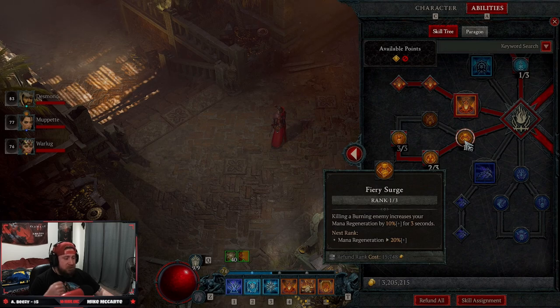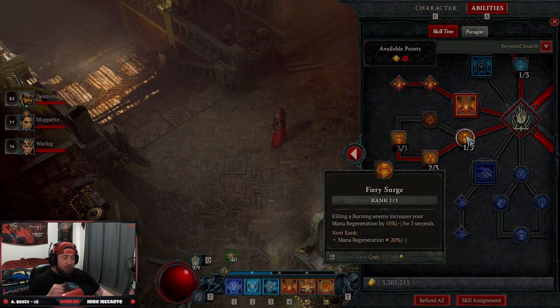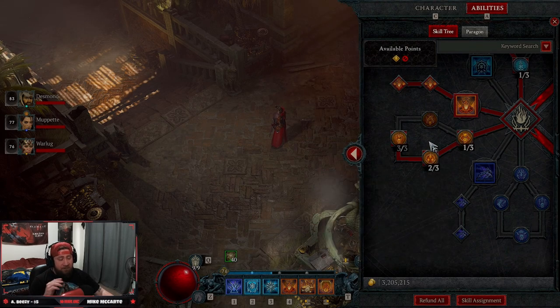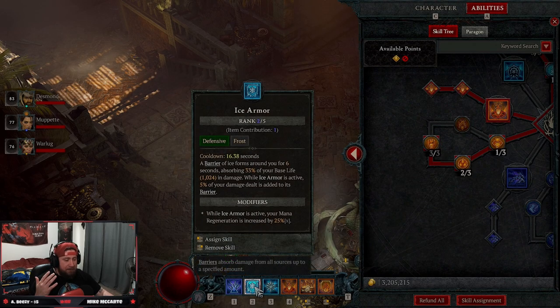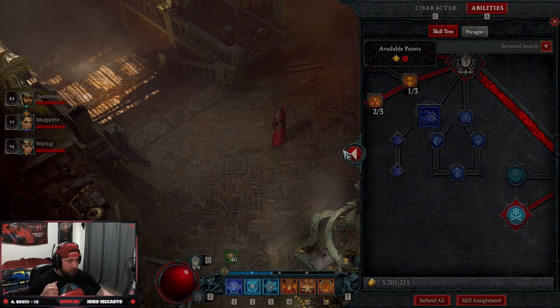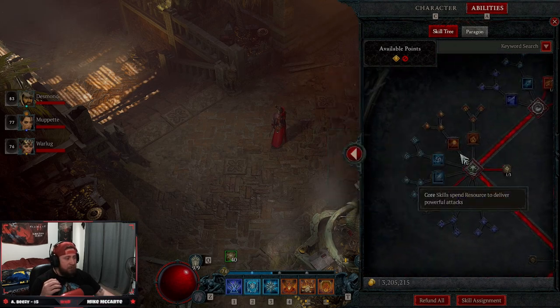We're taking one point into Fiery Surge just for mana regeneration — we don't really need this since we have so much mana regen, but it's fine. If you want more damage for burning, you could put more points here. Then we're taking three points into Warmth — this is by far the best skill for the build and why we remain super tanky. For every second, we heal for a portion of our maximum life for each nearby burning enemy, and it increases while we're fighting bosses. Every enemy is burning, so we'll be literally invincible on top of our barriers from Ice Armor and Flame Shield.